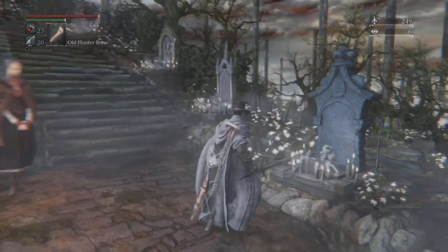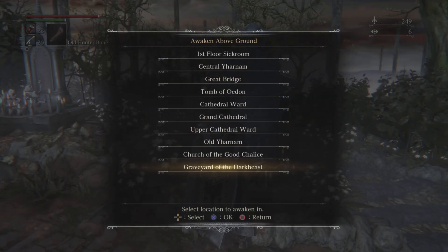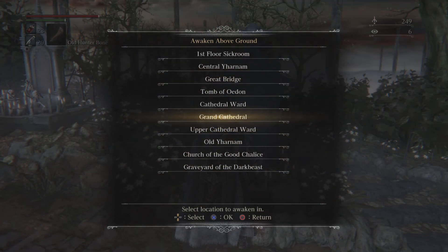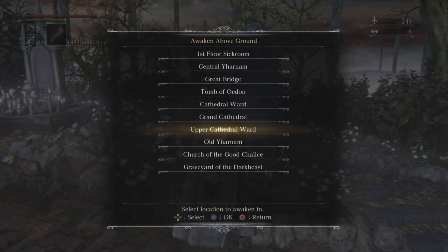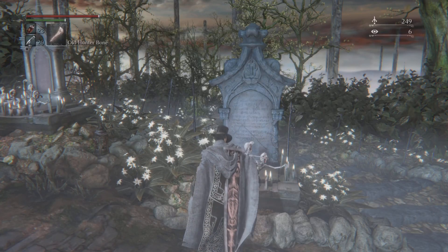To return to Upper Cathedral Ward from the Hunter's Dream, you want to come to the first tombstone. It's very hard to find — right under Grand Cathedral, right above Old Yharnam, you'll find Upper Cathedral Ward.